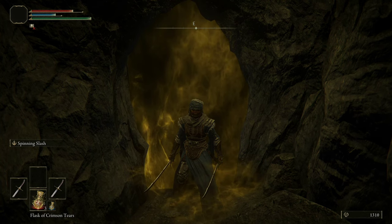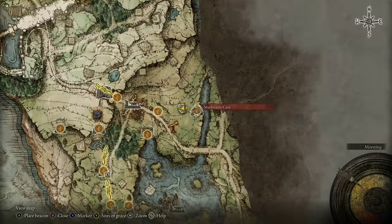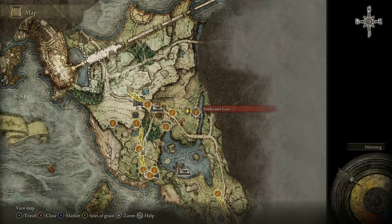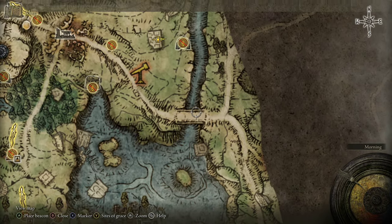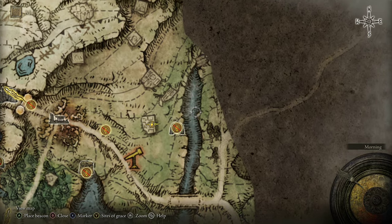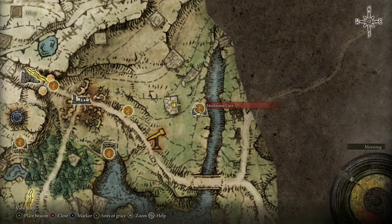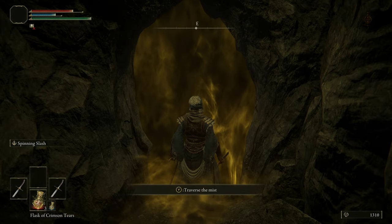Welcome to another Elden Ring boss guide. This time we're talking about Patches. You can find him right here in the Murkwater Cave towards the beginning of the game in Limgrave. You basically just ride your horse up the river and stop right here. Just outside of this cave, you'll have to fight an invader named Bloodyfinger Nereus. After you defeat Nereus, you'll be free to enter the cave and make your way down to the boss room.